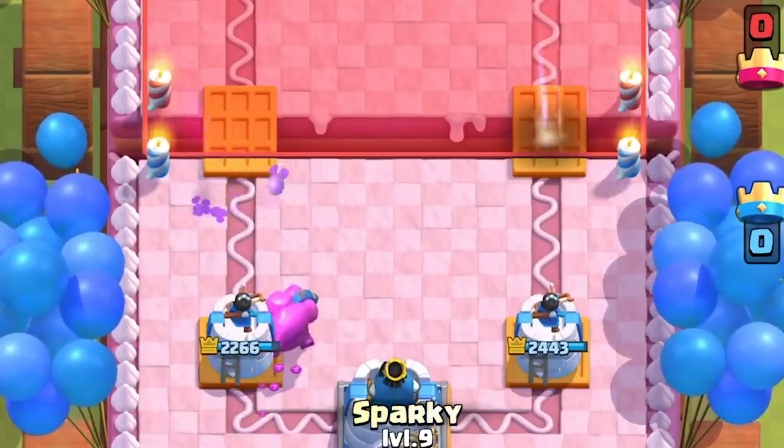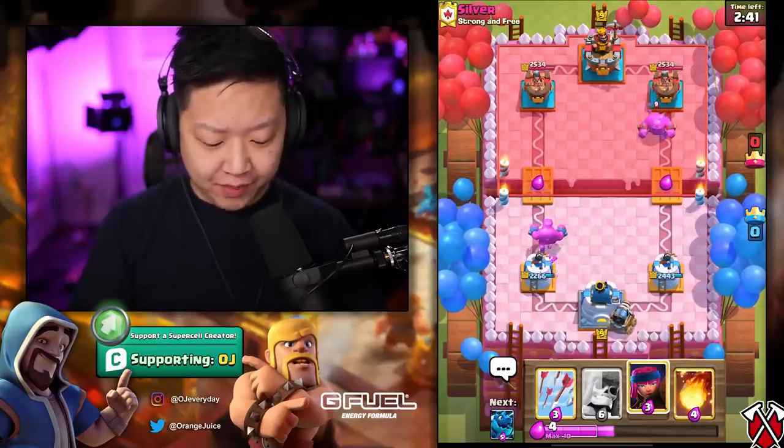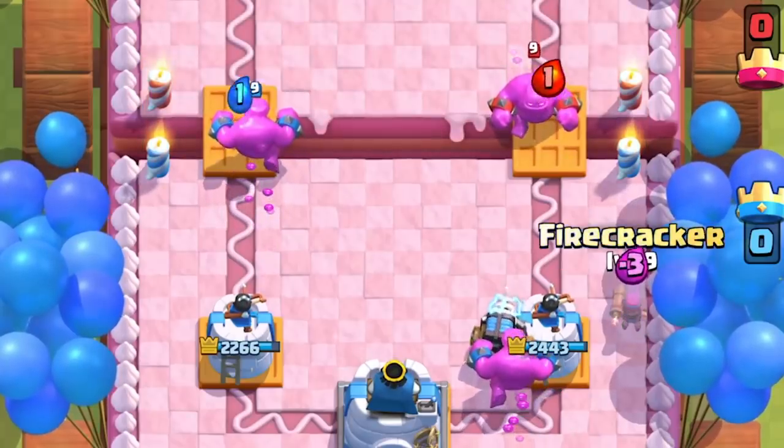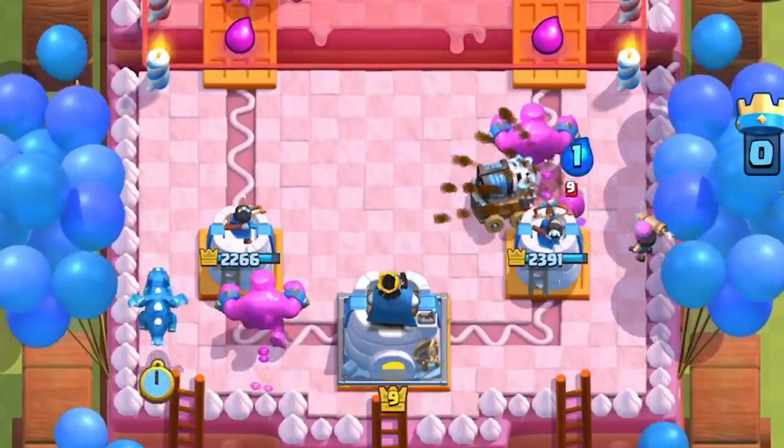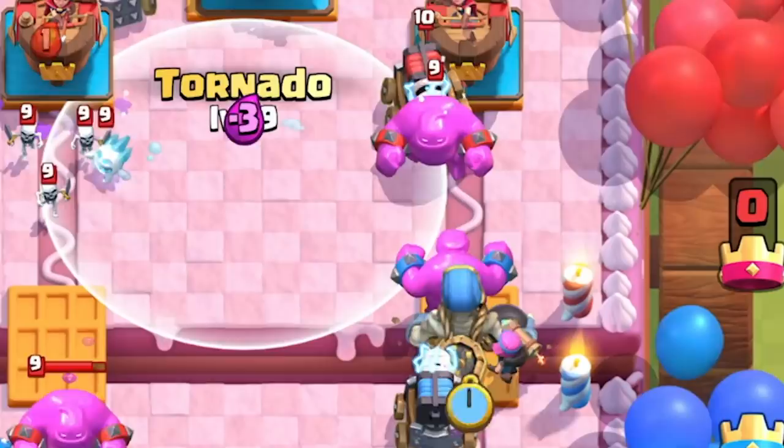You just do big stuff — really, really big stuff. It's a little slow right now because he went spammy. I'm fine — I have Electro Dragon for that incoming Sparky. Put the Electro Dragon down preemptively.